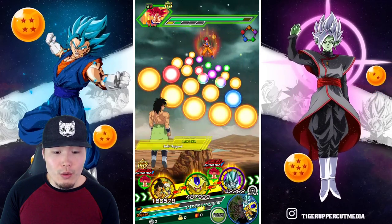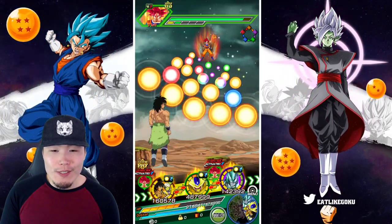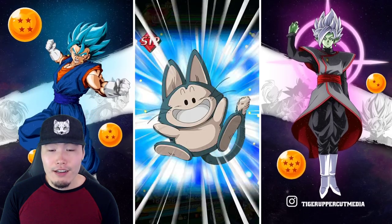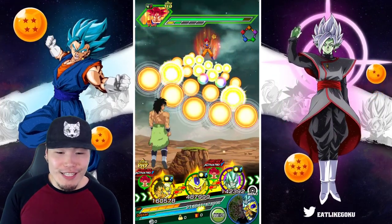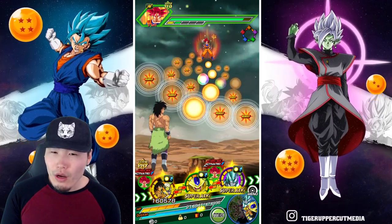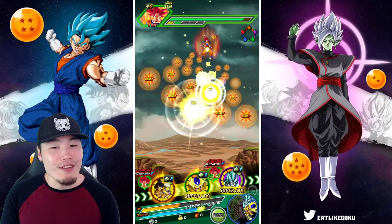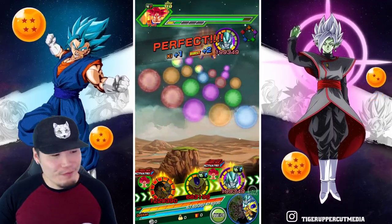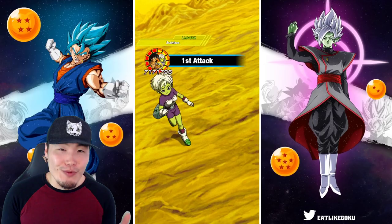Let's make this last turn fun. I'm going to do a little orb-changing magic and change all the orbs to PHY orbs — going from TEQ to AGL, AGL to STR, and STR to PHY — so we can have almost a full board of PHY ki spheres. We're going to miss two, so it'll be around 21 or 22 ki spheres. Full board is 23. Either way, most of a board right there — we've got Cooler and Metal Cooler. Guaranteed dodge right there — boom.